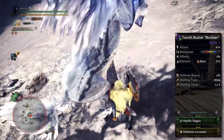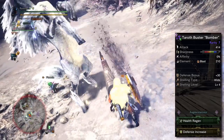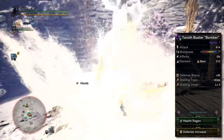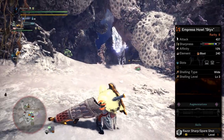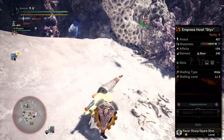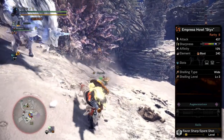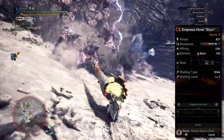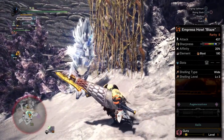If you don't have the Tear Off Buster Bomber, the rarity 6 version with wide shelling level 4 also works. If you have neither, consider the Empress Howl Sticks — the Lunastra gunlance combined with Xenojiva components, which has more decoration slots. You can also get the version with the Guts buff if you feel underprepared. My personal advice is the Empress Howl Sticks, but ultimately the only thing you really need is wide shelling.